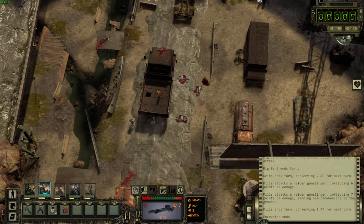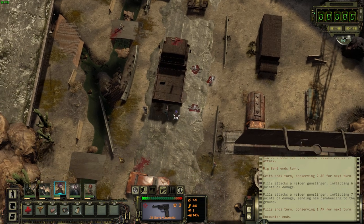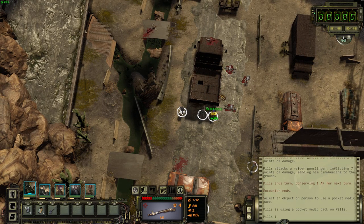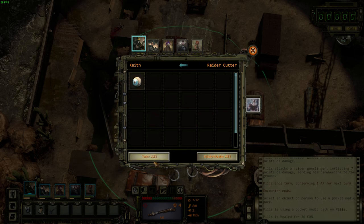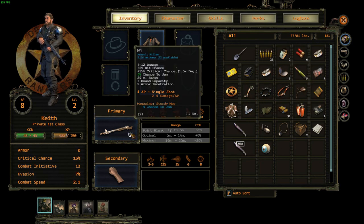Whenever certain events happen for the first time, you get little tutorial messages that explain things — a really smart, subtle way of delivering the tutorial. I'll hit R to reload everyone and open the inventory. She has med packs on the hotbar so I'll tell her to heal herself. Every time you perform an action, the icon for it fills up. You can check these raiders here — it collects all of them, which is pretty nice.